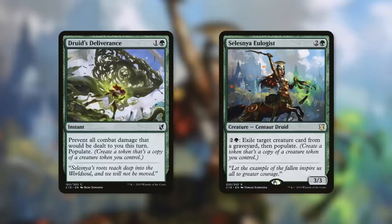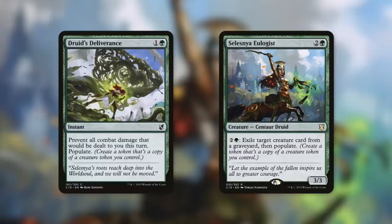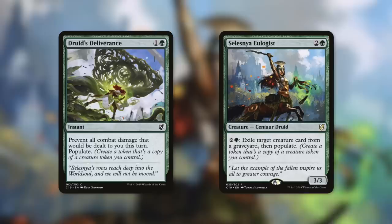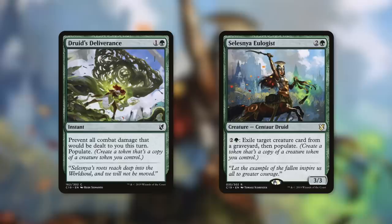We can also copy our copies with Druid's Deliverance and Selesnya Eulogist, which utilize Populate. Druid's Deliverance says prevent all combat damage that would be dealt to you this turn, then Populate. So for two mana, you can fog and then get a copy of your Niv-Mizzet Parun token. And Selesnya Eulogist is a great repeatable way to populate: by paying two and a green, exile a creature card from any graveyard, then populate. It doesn't have to be fully dragon tribal since this is basically, hey, pay three mana, get rid of any creature from a graveyard — even an opponent's — and get even more of your great creatures.